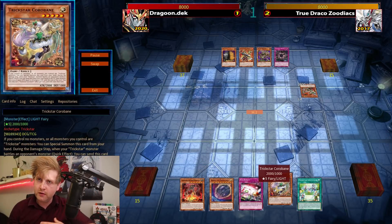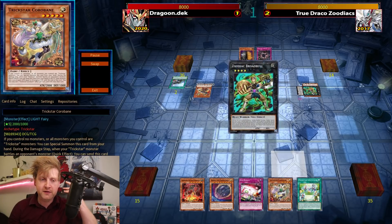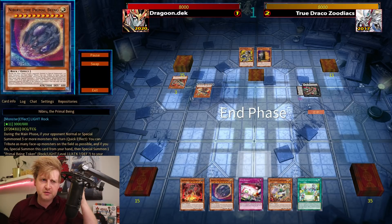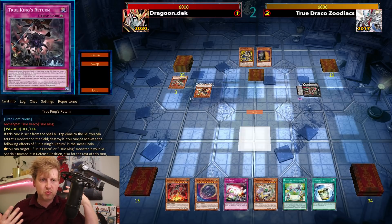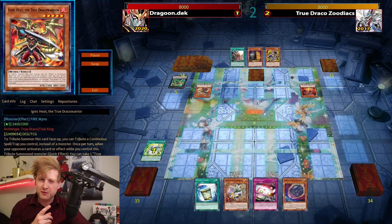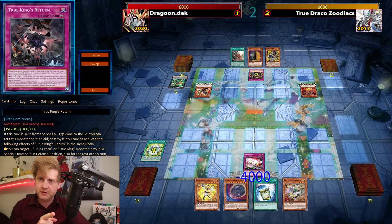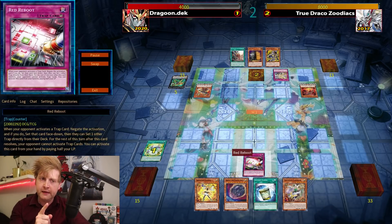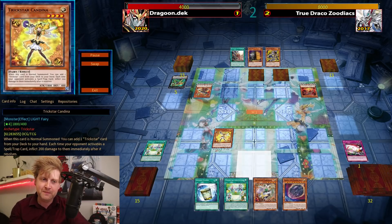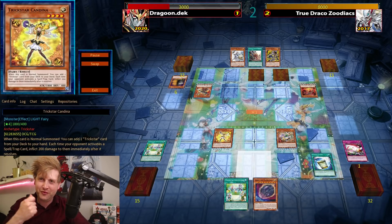Two to one and the duel is still quite open. Going second this hand is pretty bonkers — I have Nibiru. The thing is the True Draco deck can definitely play around Nibiru, which is what happens here. I sided in Kaijus because of this. If it wasn't for Red Reboot, Dimensional Barrier would have lost me the duel. You don't want to give True Draco the opportunity to tribute summon during your turn because of potential Masterpiece pops.